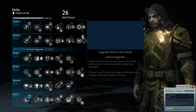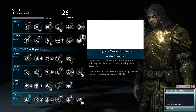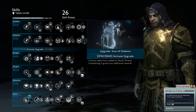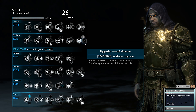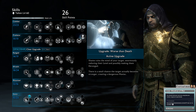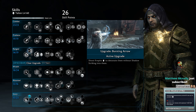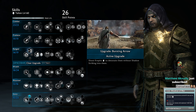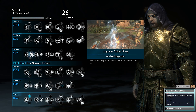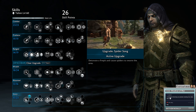For Death Threat, I switch between Bow Violence if you want a higher Myrian reward for completing the death threat, and Worse Than Death if you want to lower the enemy's level by quite a lot. For Detonate, Bursting Arrow is what I use so I can do it from range, though Spider Song is just as good. Remember, you want to spread that poison and fire - there's the balefire effect.